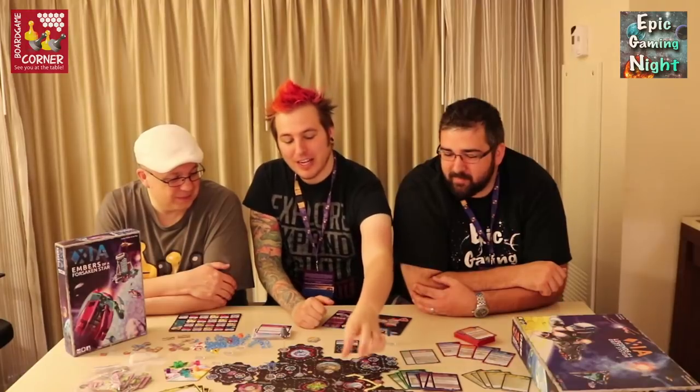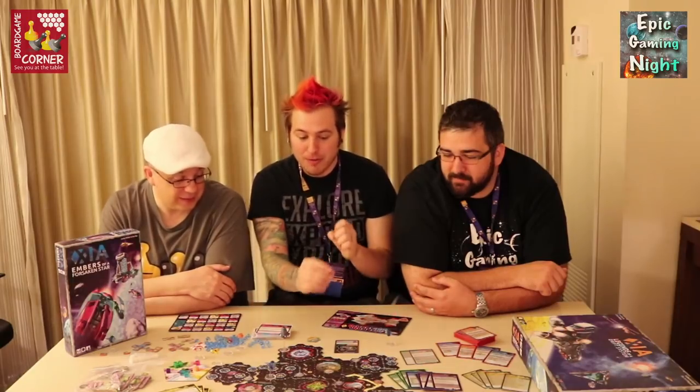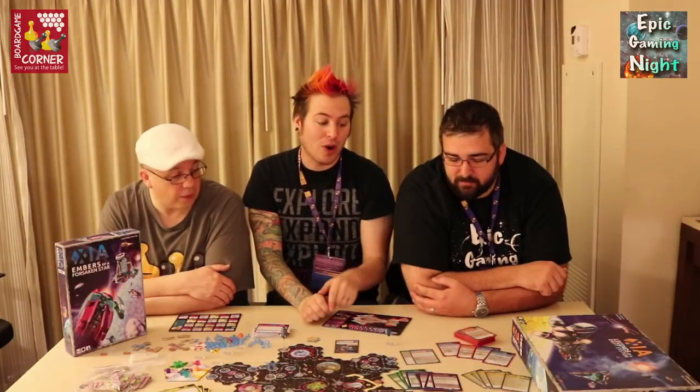There's also a planet with anomaly paths that, if you're lucky enough to land on it, lets you exchange any type of cargo cube for a completely different type. That helps you drop things off at different planets, helps your pick-up-and-deliver by giving you the cubes you need, and can help you with several of the new missions that require specific cubes.